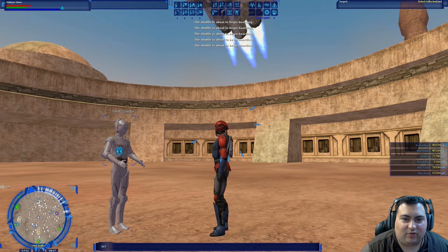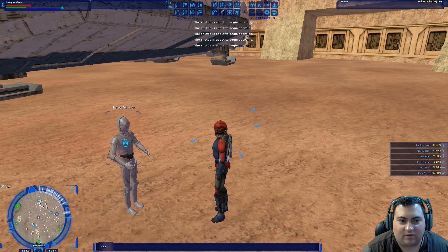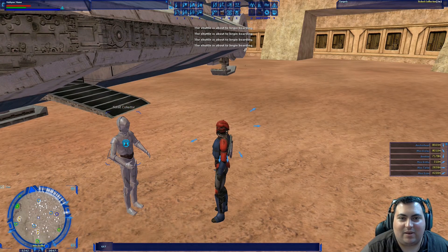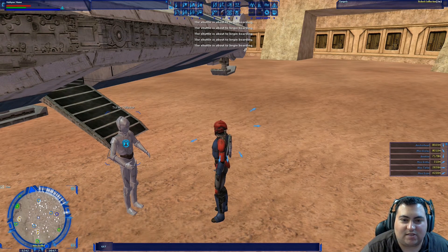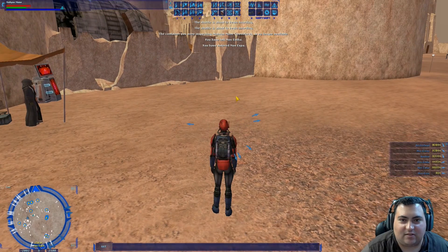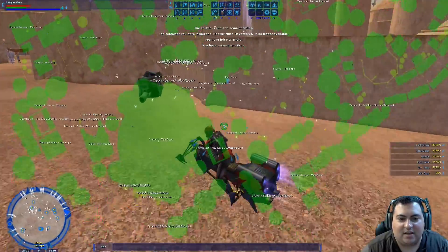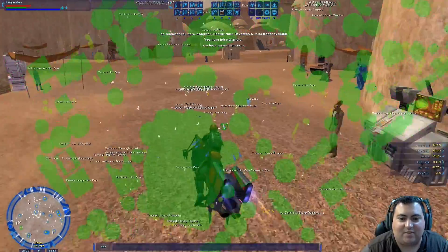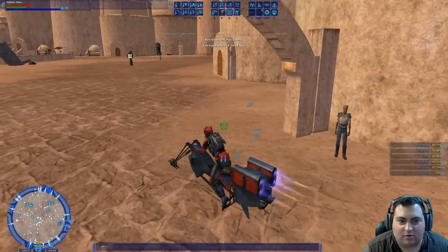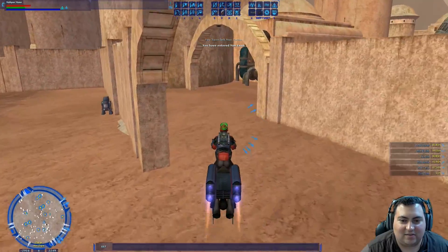One other thing I want to mention: there are a couple parts of the Hero of Tatooine quest that can be done in a group, and this is one in particular. When we turn in the quest we're going to be conversing with an NPC. If you are in a group with a friend or a couple of friends and you all converse at the same time and click the correct response at the same time, you can all complete the quest at the same time.